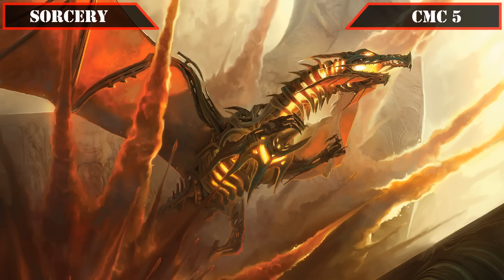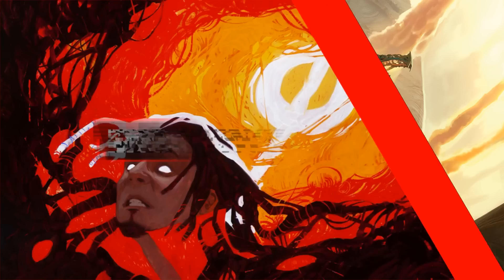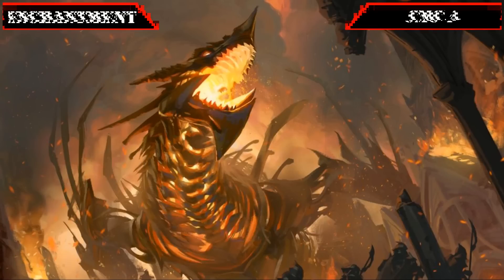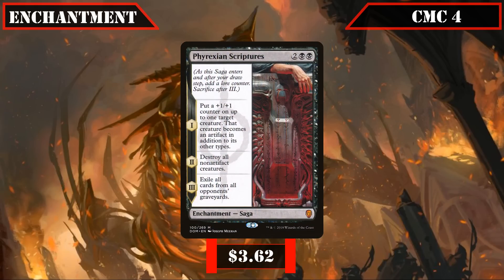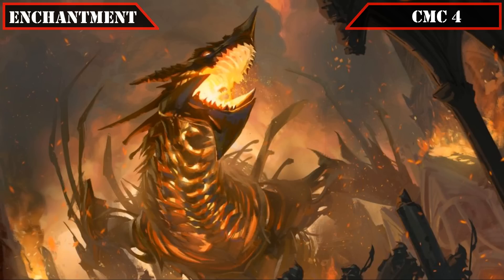That covers all our sorceries, so let's move on to our enchantments. The CMC 4 slot brings our lone enchantment, Phyrexian Scriptures — a saga whose first chapter puts a +1/+1 counter on up to one target creature and makes it an artifact, the second chapter destroys all non-artifact creatures, and the last chapter exiles all cards from all opponents' graveyards. A slow but powerful artifact-focused wipe that leaves most of our creature base and commander alive, while also preventing graveyard-focused builds from rebuilding and leaving our graveyard completely untouched.